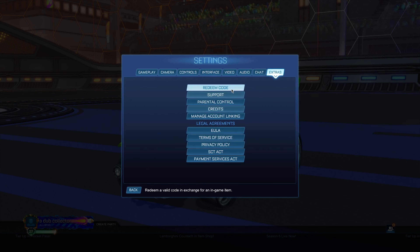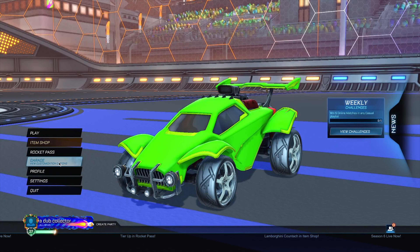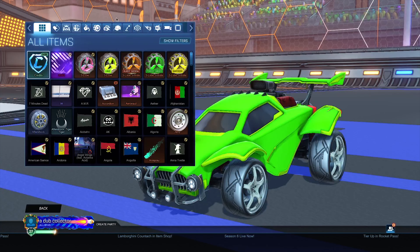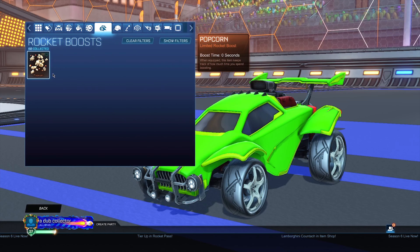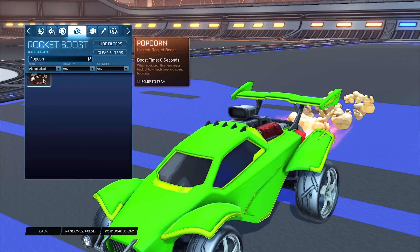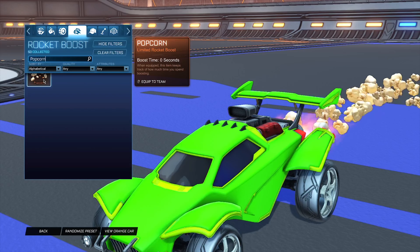Another code we can try is called POPCORN. This is supposed to give you the POPCORN decal, and it says already redeemed. Let's go ahead and take a look at the boost. When you go to find the POPCORN boost, this is the boost that you guys will be getting if you type in the code. Let's see how it looks in game — it's just some random popcorn coming out of your car, which is pretty cool.